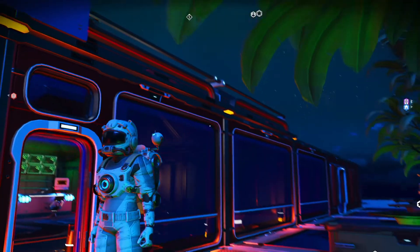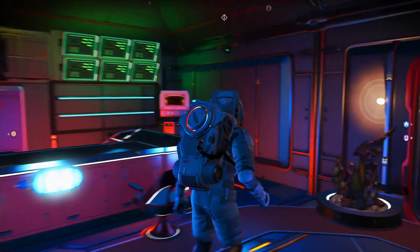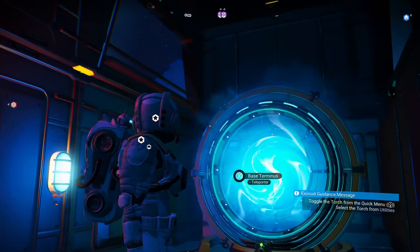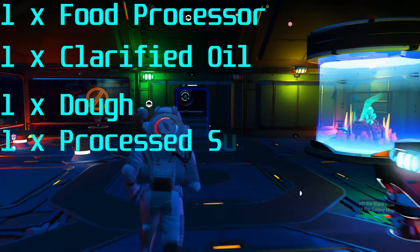Let's take a look at what we're going to need ingredients wise and then let's break it down on how you can find each individual resource. To make a simple lumpen doughnut you're going to need the following items: one food processor, clarified oil, dough, and processed sugar.